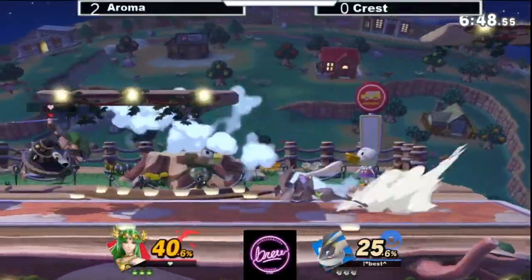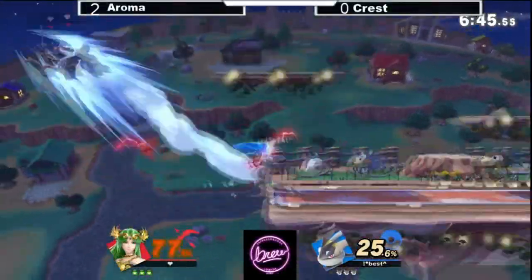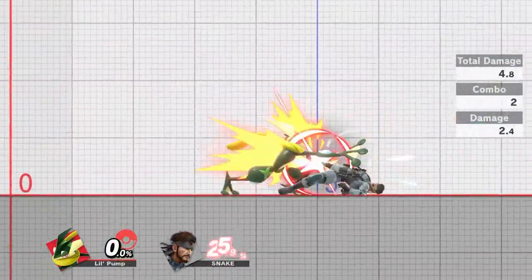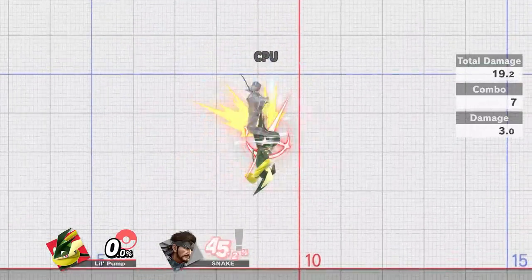If you manage to connect an angled F-Tilt at early percents, you can force a tech chase from your opponent. Unlike after hitting your opponent with a gentleman, you have enough time to get a jab lock after an F-Tilt.